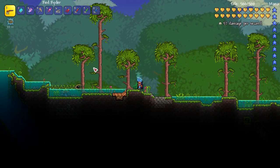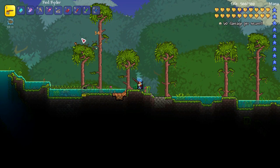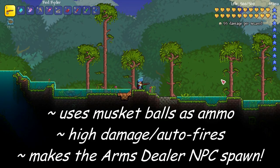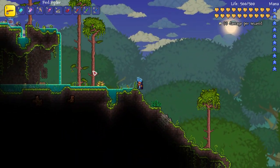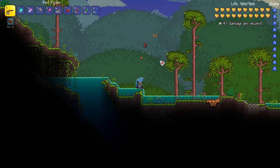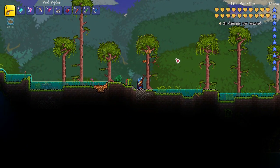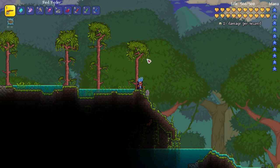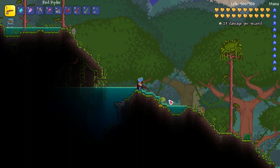Coming in at number 5 is a gun called the Red Rider. It's really awesome that you can get a gun weapon so early in the game that does decent damage. The other awesome thing about it is it's an auto-fire gun, and if you manage to get this out of a present really early on, it also qualifies to spawn the Arms Dealer NPC, which means you can buy extra musket balls pretty much straight away as long as you've made a house for him. High damage and a reasonable velocity makes it number 5 on my list.